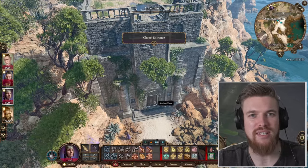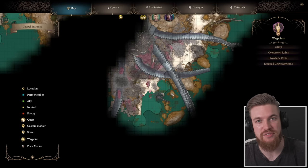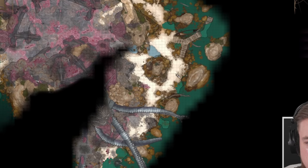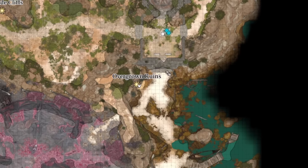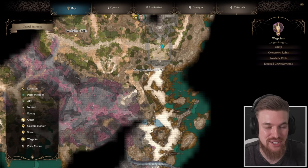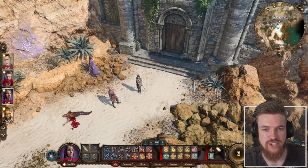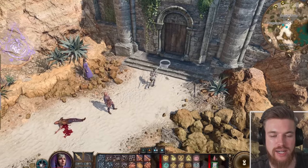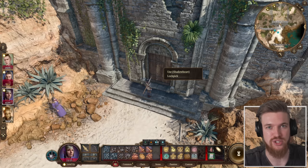Let me start by showing you where this location is and the different ways you can access it. The chapel is actually one of the first dungeons you find in the game. After crash landing on the beach, you can go all the way north along the beach and reach the overgrown ruins on the map. You'll find Shadowheart just over here next to a door, and behind her is one of the four entrances to the chapel ruins — the ancient door, where you enter and go straight to the trap room.